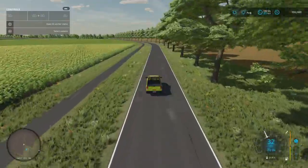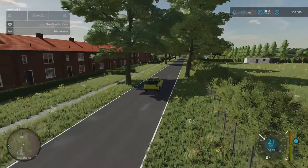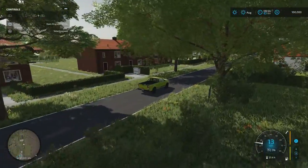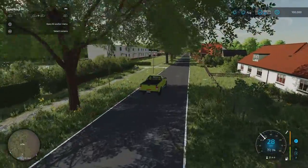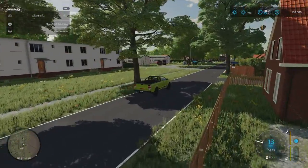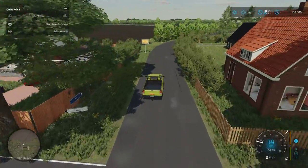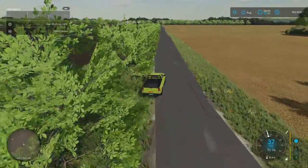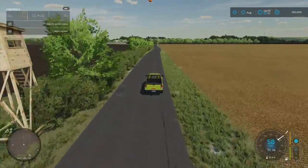We're now heading back down past a bit we haven't been to before. I really do like the layout of it. There's a lot of fencing and hedges around where all the houses and buildings are, but out in the countryside there's plenty of open space. As far as using larger equipment — because you've got some big fields — it shouldn't be a problem at all. It really has got a very nice feel to it. Lots of detail, and considering the download is only 172.61 megabytes, it's not horrendously high.